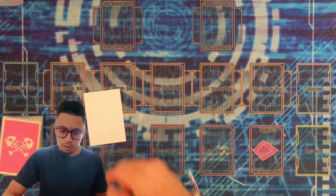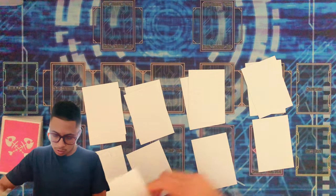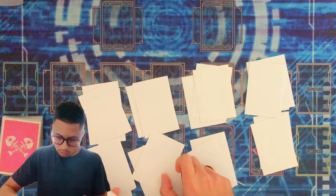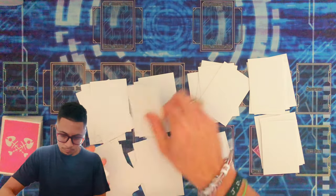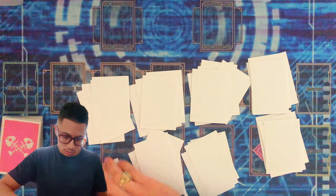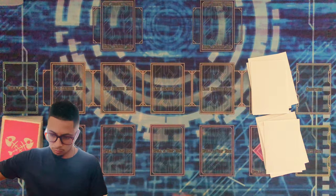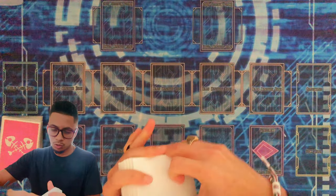Let's go ahead and start out by shuffling our deck here. We're going to do just a quick power shuffle so we know that there is no funny business going on. Make sure that we are all shuffled up — do a couple of shuffles there. Then we're going to do a proper cut, just a middle cut.